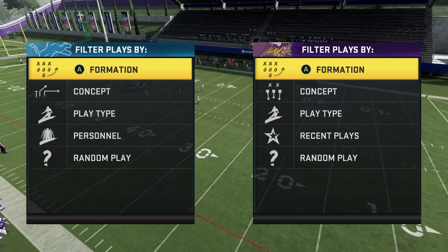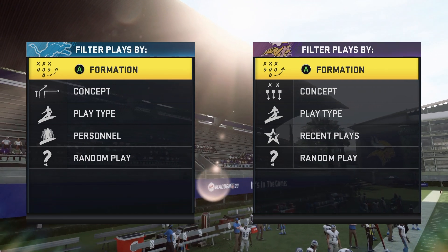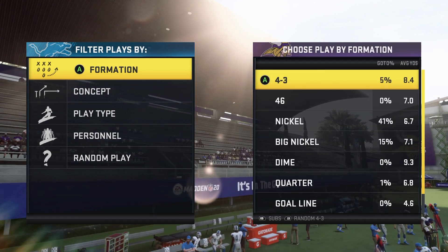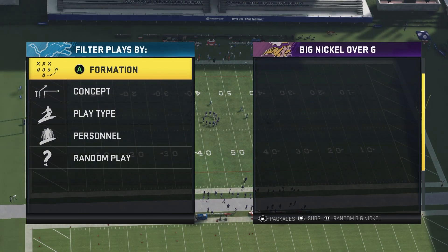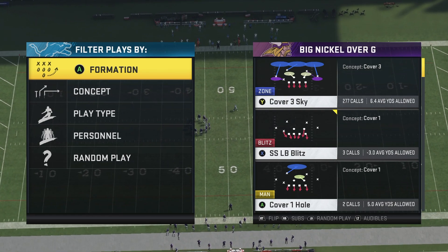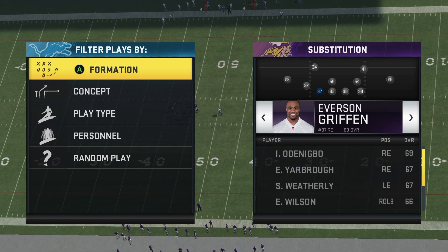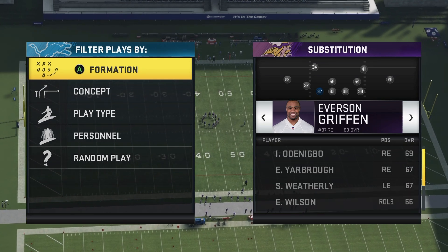What's good guys, it's your boy Fireman here back in the video. Today I'm going to be going over another great pass defense in Madden 20. It's going to come to us out of the Big Nickel Over G defense, which is in every single defensive playbook, so it doesn't matter what scheme you run — whether you run a 3-4 or a 4-3, this play is going to be in every single team's playbook.